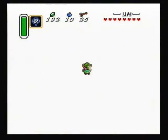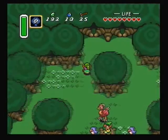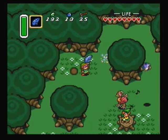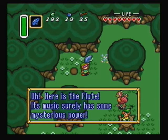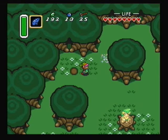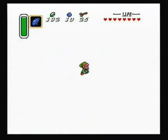Let's go up here and use the mirror. Don't use the mirror right next to that boy otherwise you'll be stuck in place as he plays his tune and you'll be teleported back to the dark world. Here's the flute — its music surely has some mysterious power. Like calling flying ducks — that's definitely a mysterious power.